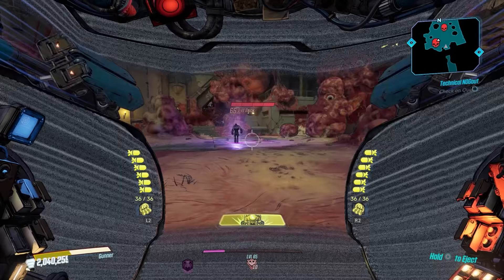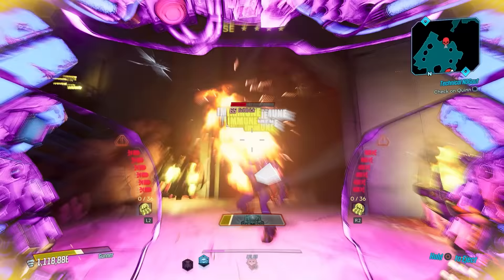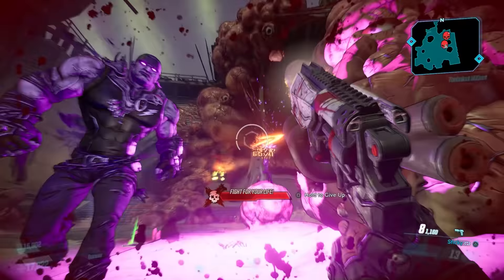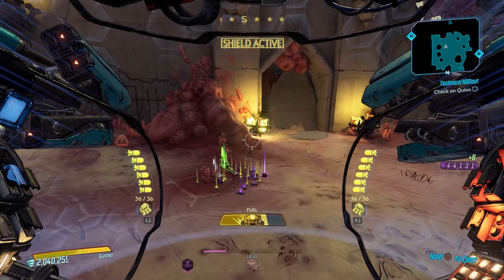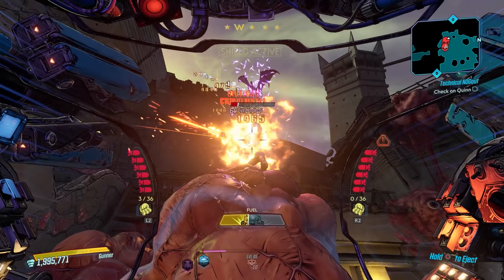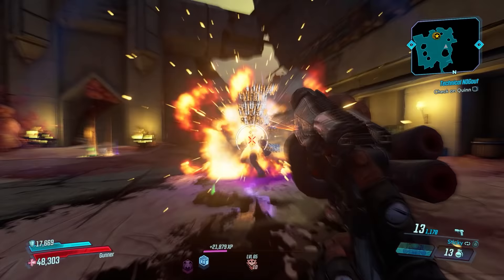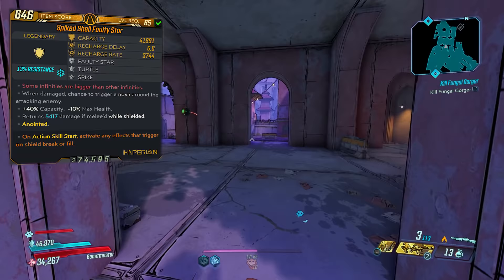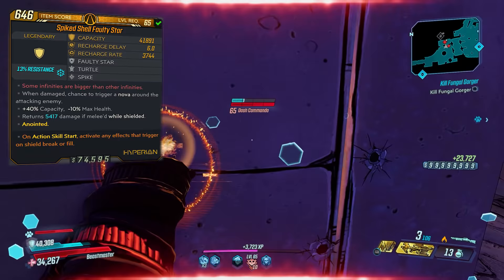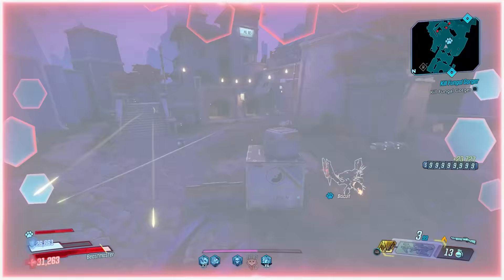Brick and Morty have a ton of health so bring a fire weapon. Mordecai can give you a second wind via Talon if you're fighting for your life. Brick will also go into a rage mode and become immune at times — when this happens just move and save your ammo. I got this on my third run from these two. Stats at level 65: 41,891 capacity, six-second recharge delay, 3,744 recharge rate, and it can roll with two additional perks. I recommend double nova, double amp, or double fleet depending on your character and build.